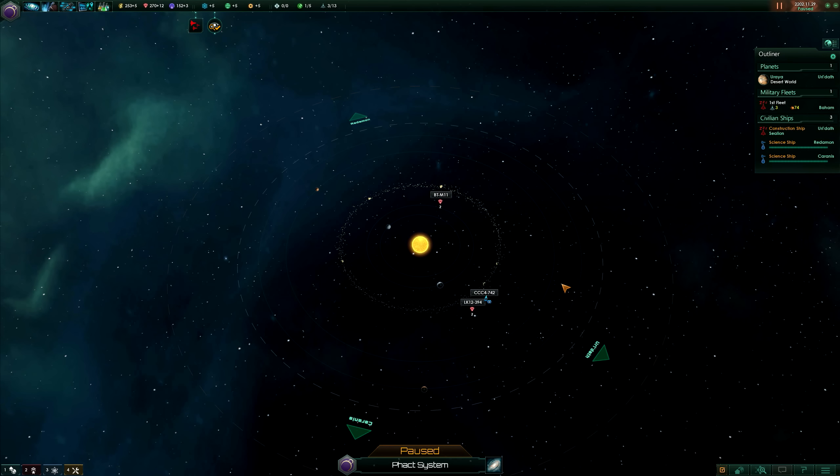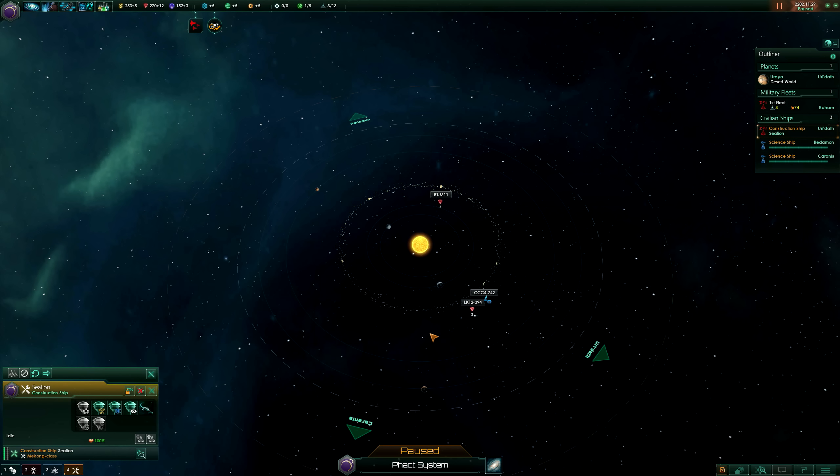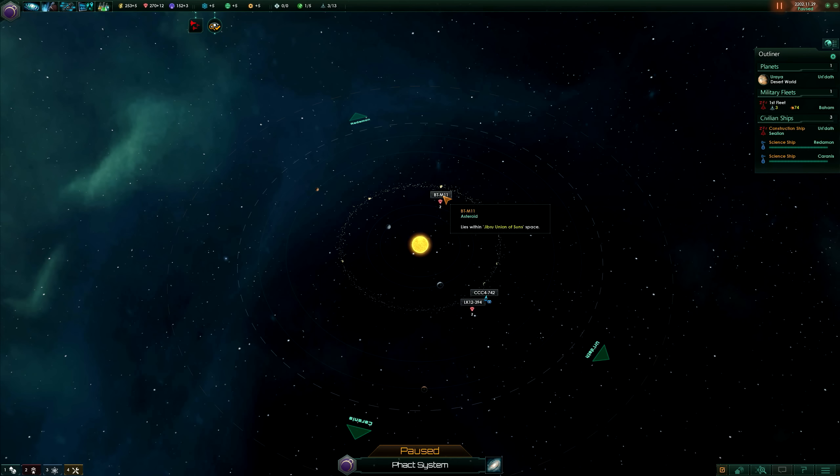Tip number two: there are many ways of doing things quickly in this game. For example, there are these two celestial bodies both with minerals in them. If I wanted to I could click on my construction ship and queue up mining stations on each one individually.